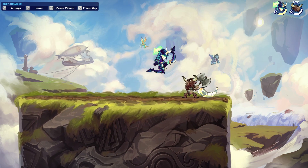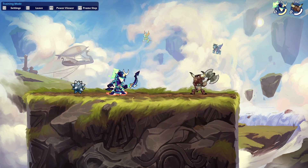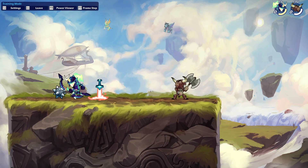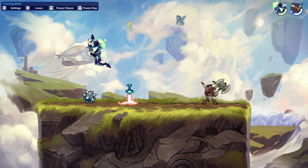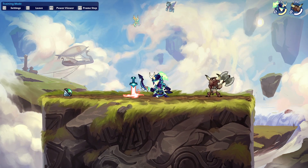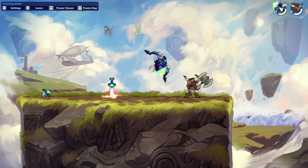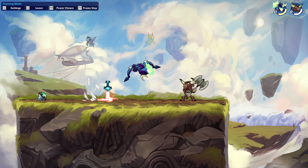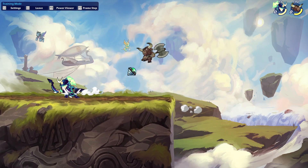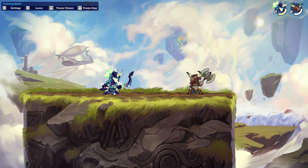One thing to do is dash-jump towards them. Some passive players will attack if you get into their zone — they don't want you in their bubble. If you're in their bubble, they want to get you out. So go into their bubble, jump away, and pretend like you're attacking. Maybe they throw out a neutral sig or something, and then you can punish it. That's called baiting out an attack.